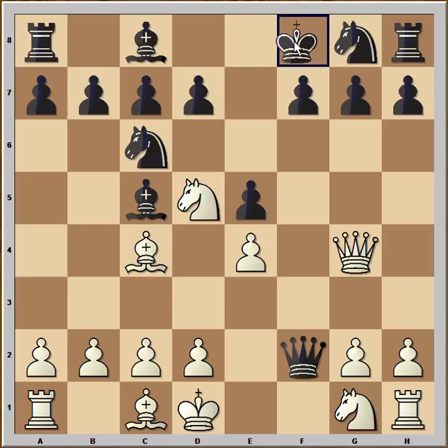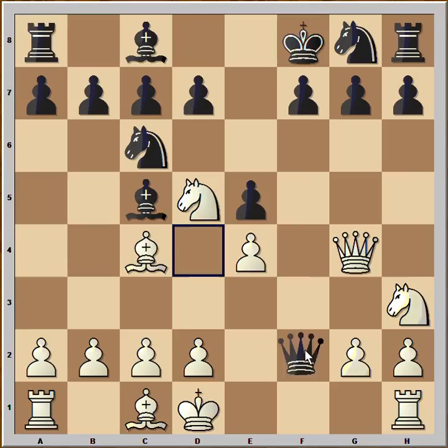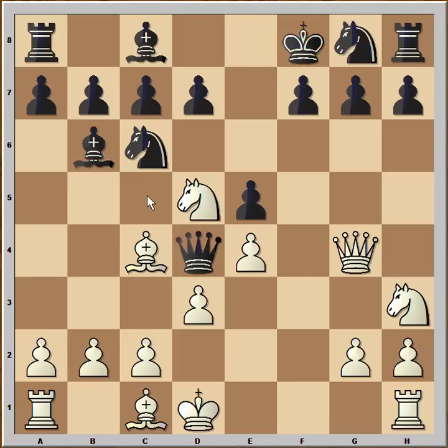King to d1. Now black played king to f8 to protect his pawn on g7. Knight to h3, attacking the queen. Queen to d4, attacking the bishop. d3, bishop to b6, making more room for the queen if she needs to escape. Now rook to f1 — a very good move, lining up the rook with the black king and also aiming at the f7 square.